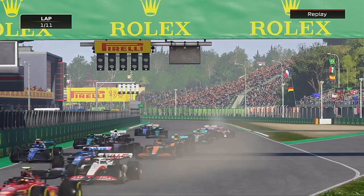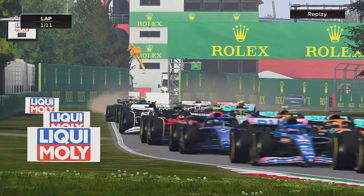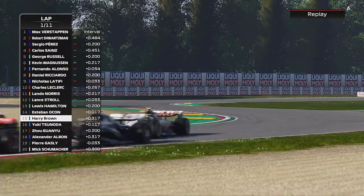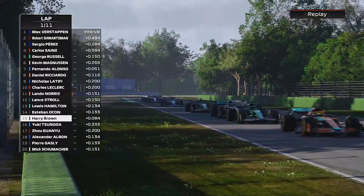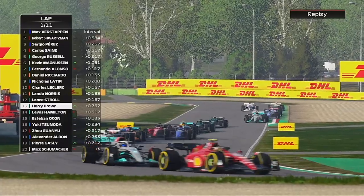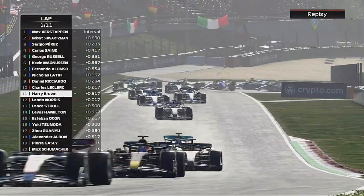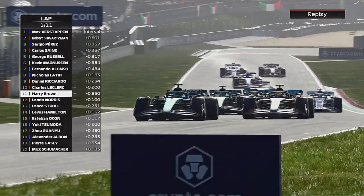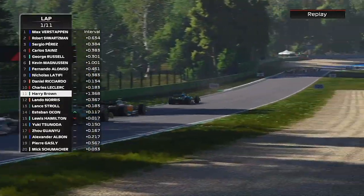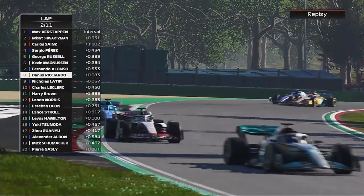Verstappen and Schwarzman are off the line well, and we are just going to send it into the first corner - very long run down of course. We go round the outside, not gaining many places, but now side by side. We send it down the inside of Hamilton, then send it again on Lando Norris, with Lance following us through. We're up into P11 - a very very good start.